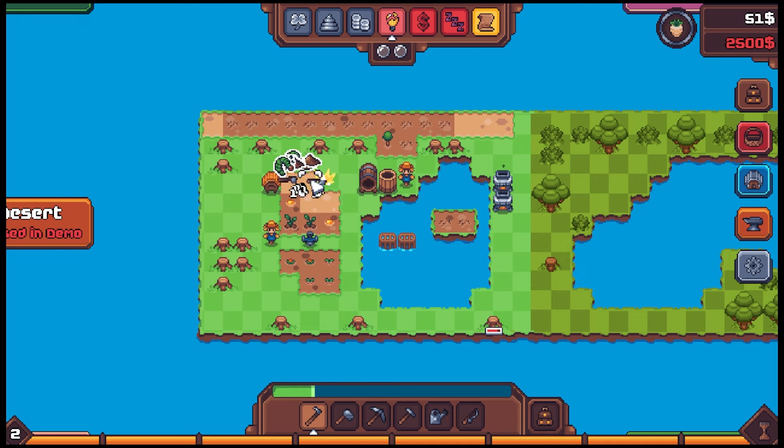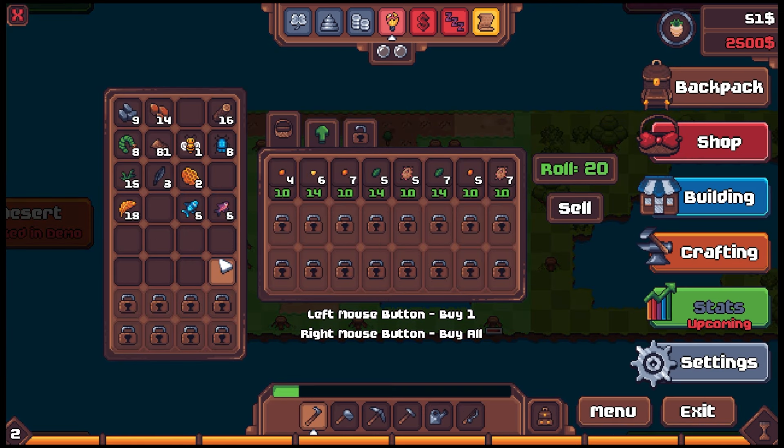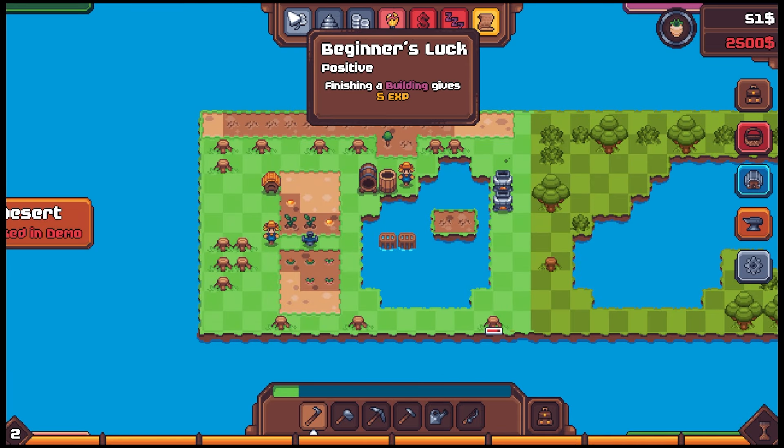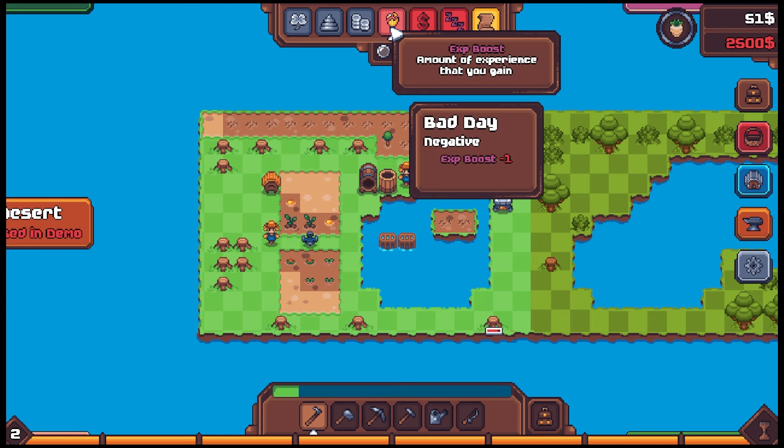We've got 50 bucks. We could try to plant some more stuff — we don't have any seeds. Let's go to the store. We got more fish we could sell to make cash for seeds. Wait a second — I forgot about the rent! We're gonna owe 2,500 bucks at the end of the week.